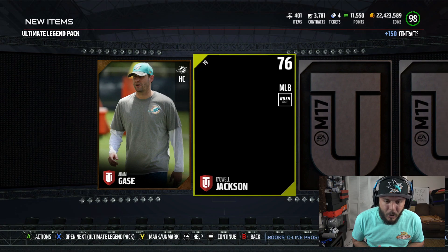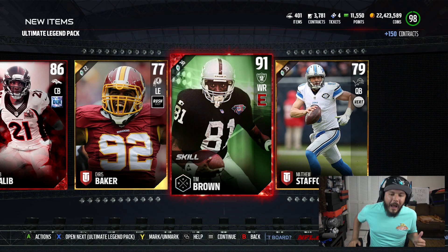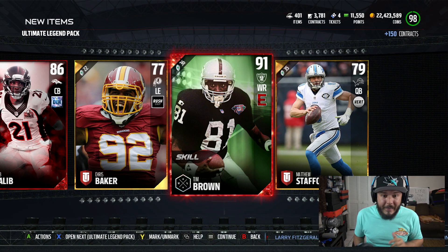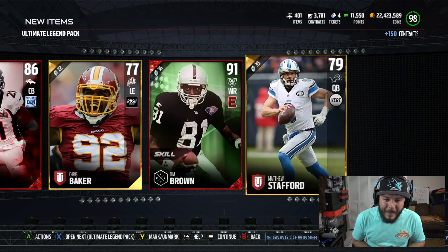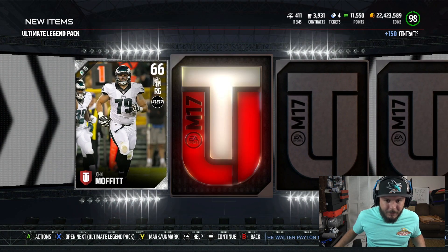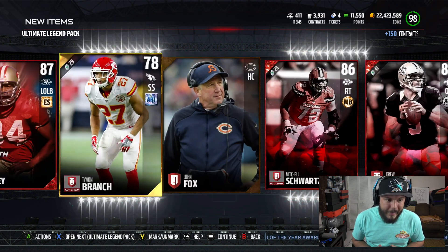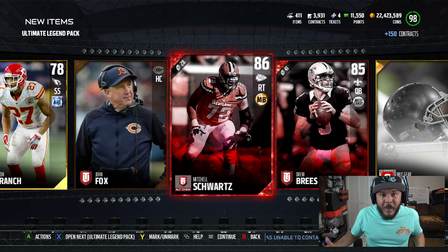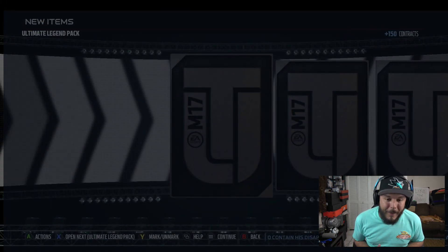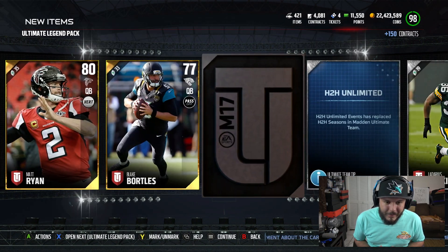We got our first ultimate legend elite pull — Jack Youngblood, 87 overall. I'll definitely take it. Oh what the — I thought for sure... my heart dropped. Skilled version Tim Brown in the pack, 91 overall. We're inching up on the overalls. Here it comes — Steve McNair right out of the pack? No, 87 overall Charles Haley. Strength version Charles Haley. Khalil Mack I still think is the best left outside linebacker in the game. Andrew Luck right there — come on boys.